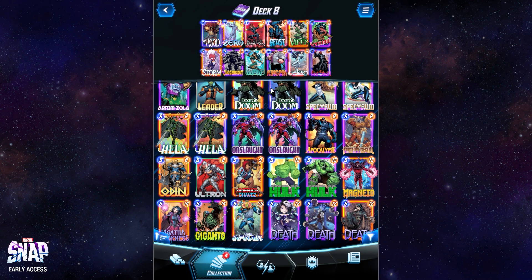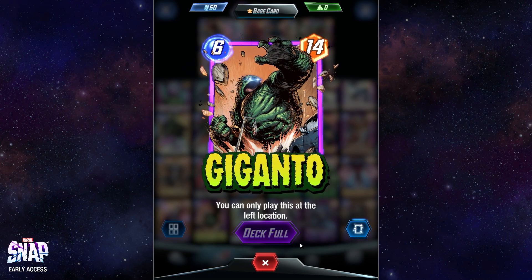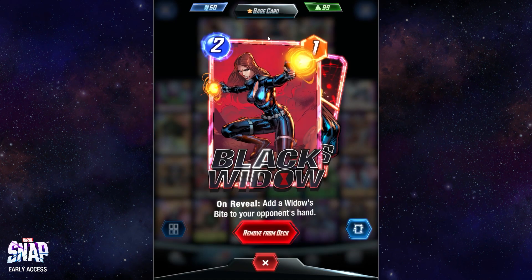It's worth noting with Zero: the effect doesn't take effect until the card is played, so you can't use Zero and then drop Giganto in any other lane, for example. It only happens when the card is played.